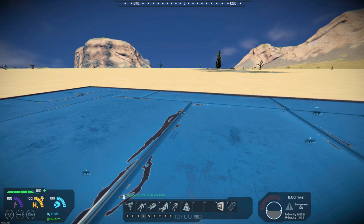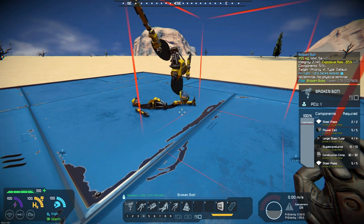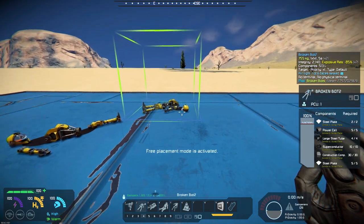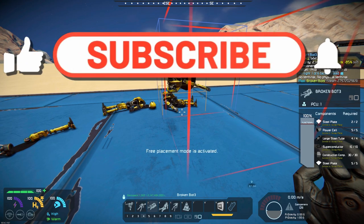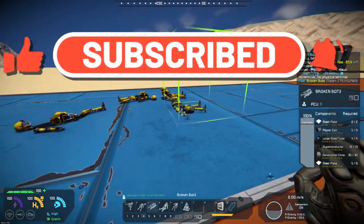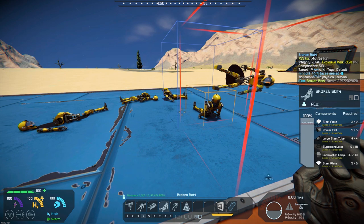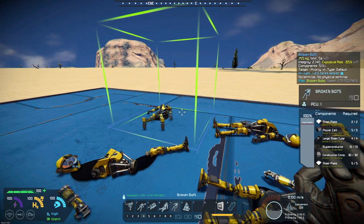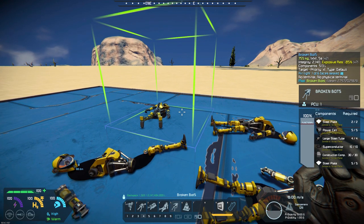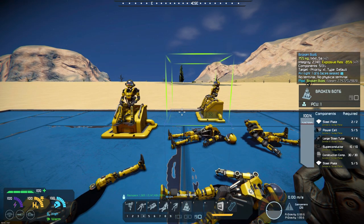Let me plop some of them down here. I want yellow, not blue — there we go. So there's one and two, there's the third one and four, the fifth one, and how fitting for the sixth one to be sitting on the crapper.